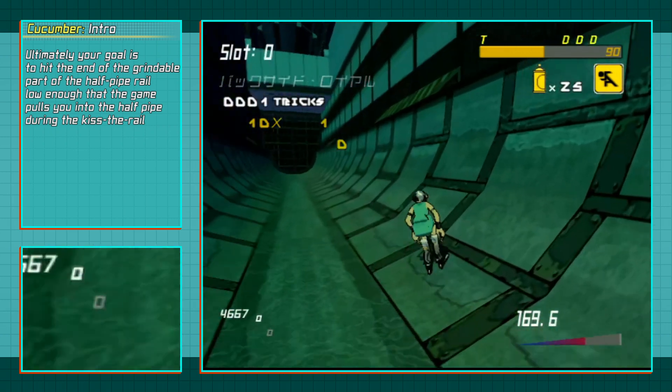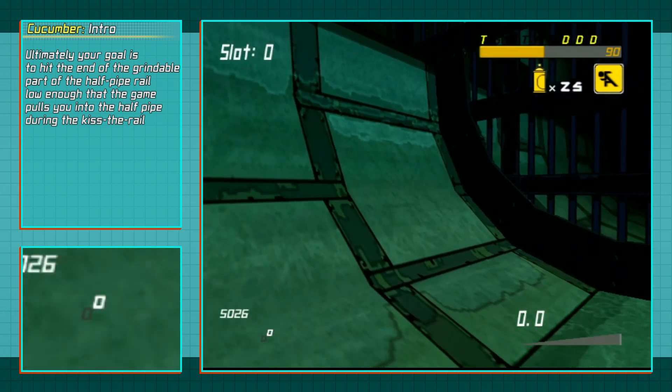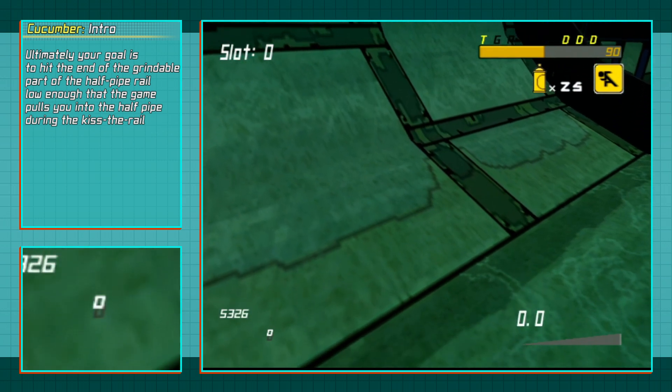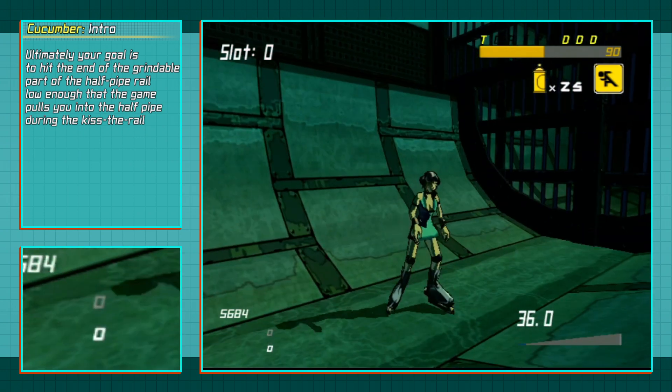Finally, the visual cue. For a majority, if not all players, the visual cue are the metal beams that are in the sewer's halfpipe texture. You are aiming for where the line going across from the halfpipe meets with the line going through the halfpipe. For this trick to work, you are aiming to jump there at an angle which will hit the end of the rail with your height being relatively low.